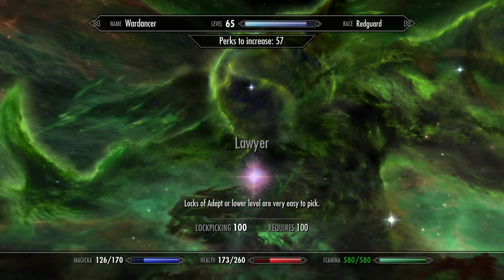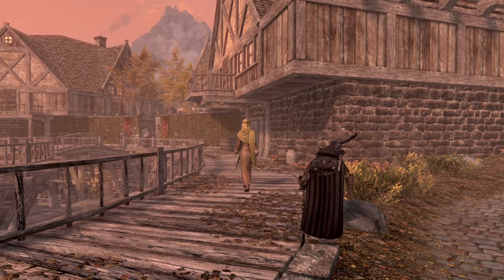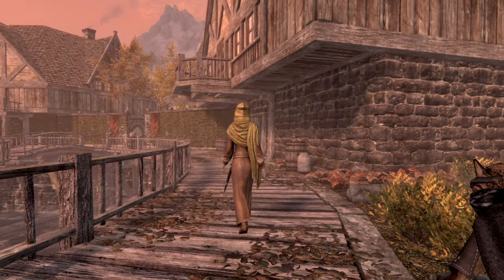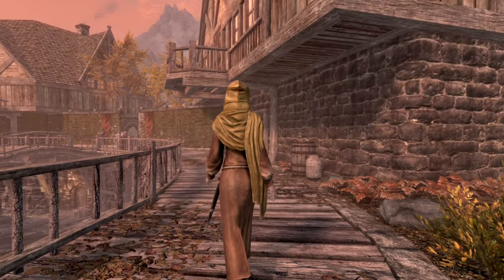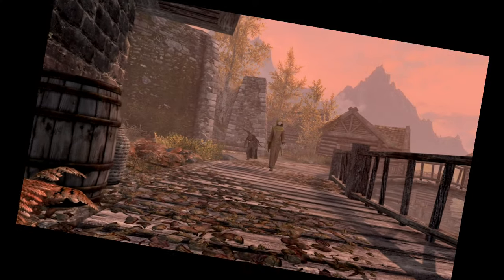The 100 perk is changed into the Lawyer perk — a name of a build I would prefer not to make. It turns all locks of adept level or lower into a very easy lock. Not sure why you'd want to waste points on this, but we already have like four or five useful perks in lockpicking, so don't get greedy.